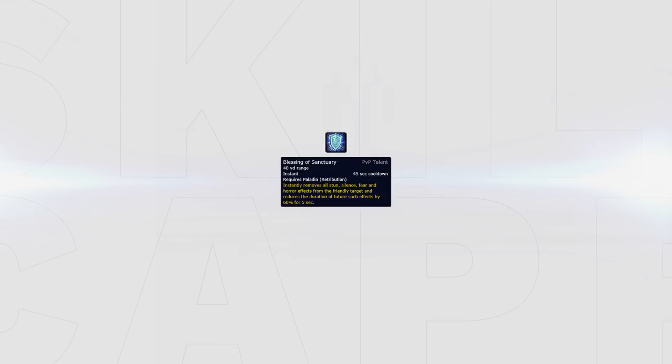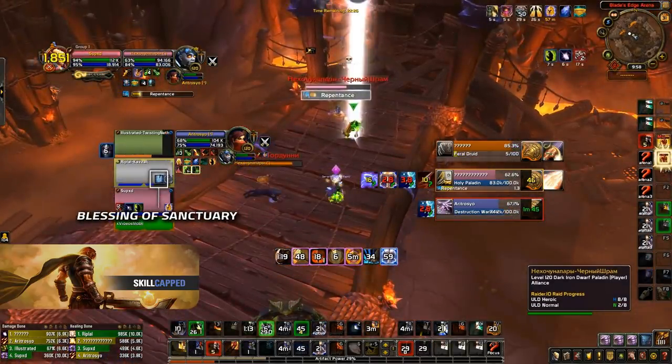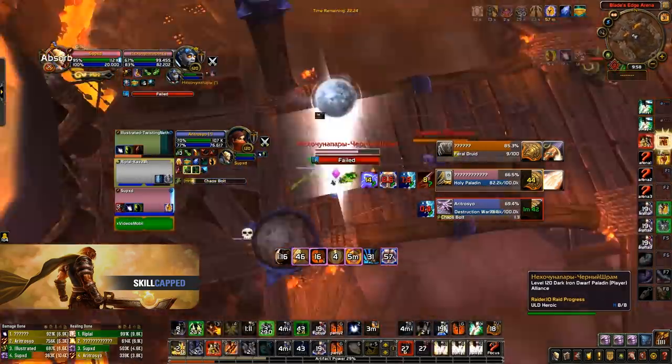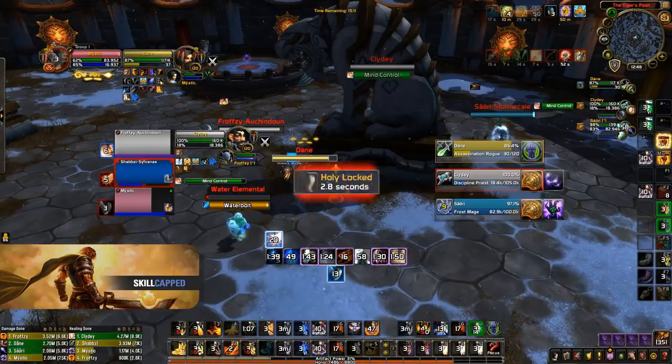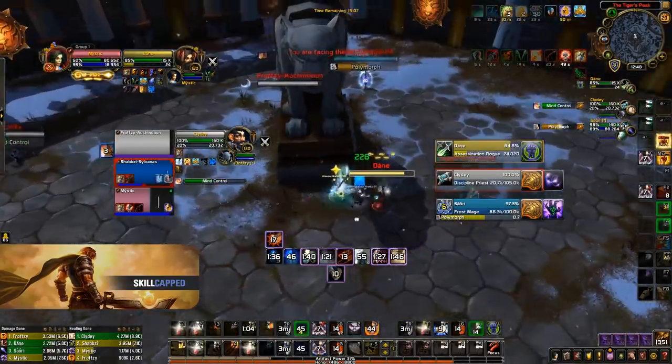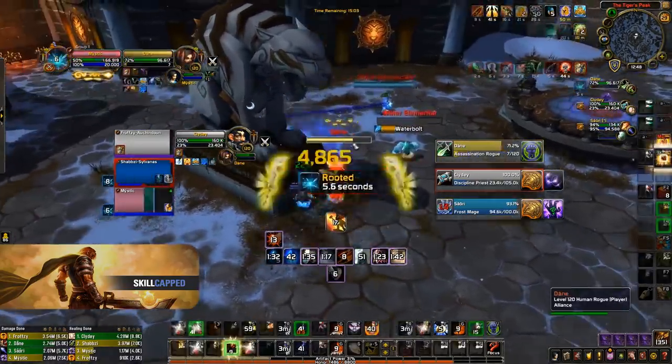Moving on, let's look at Blessing of Sanctuary — a PvP talent on a 45 second cooldown that allows you to remove a stun, fear, or silence from a teammate. The most common way you'll use this ability is to simply get your healer out of a stun. It's important to react quickly, otherwise you risk your healer taking too much damage or tanking follow-up CC. In this example, the Holy Paladin has just put my healer into a full Hammer of Justice — if I don't quickly react and get my healer out with Sanct, the Paladin will be able to follow it up with a full repentance. So I make sure to quickly dispel the stun which allows my healer to line of sight the repentance. In another example, my healer gets put into a full kidney shot and I make the mistake of being spell-kicked by the rogue, which delays my Blessing of Sanctuary, but I get it off in time to help my shaman avoid the incoming polymorph.